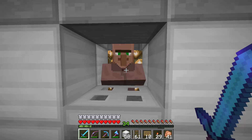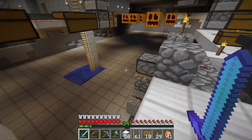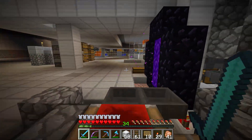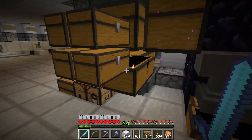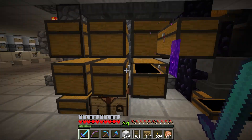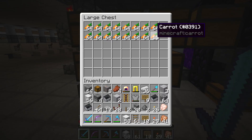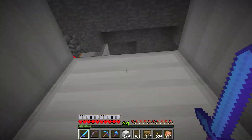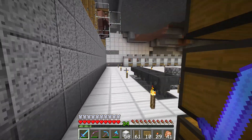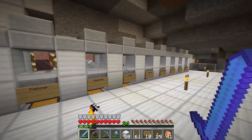Look at this farmer right now — he wants carrots. With this whole iron farm and the villager breeding going on, I should have carrots. And look at that — see-through chest! Yeah, got a bunch of carrots just from that and we can use those for trading. I'm already getting some automation happening with these guys. Awesome, I'm excited!